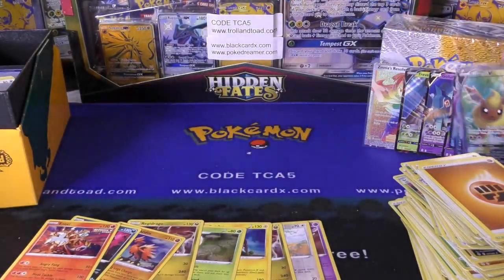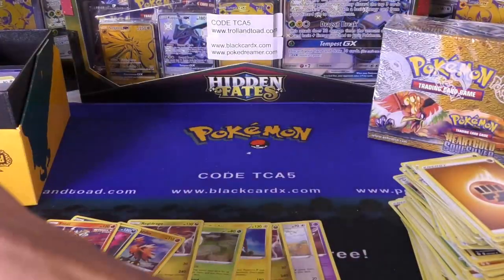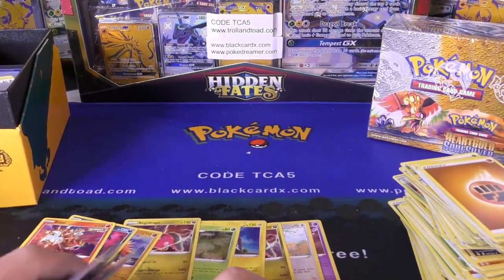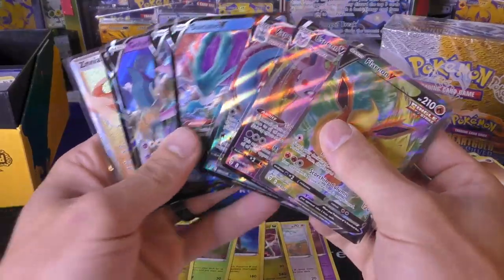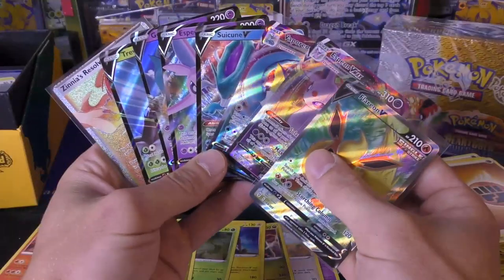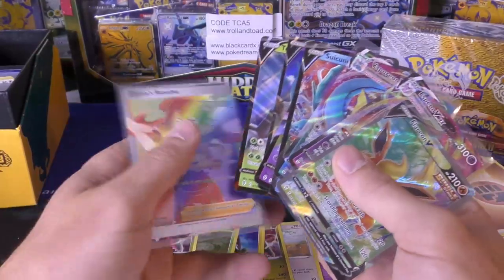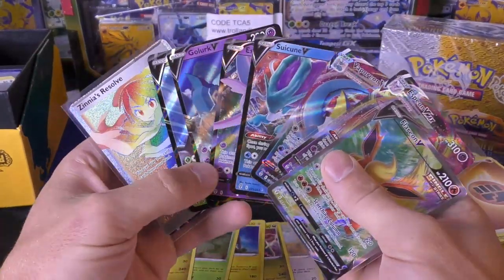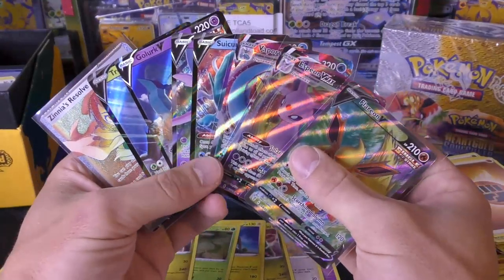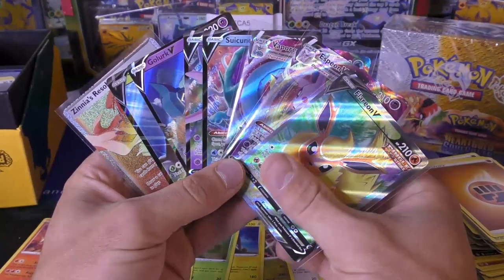Number 169. So in recap: we hit eight holos, four regular Vs, one full art V, two full art VMAXs, and then we also got a very miscut Zinnia's Resolve. I agree — this box was way better in comparison to that last box. So maybe you guys are right and the pull rates are a little bit different now. I hope you guys enjoyed the video and we'll try to have another one pretty soon.